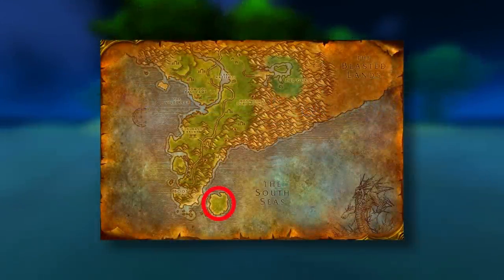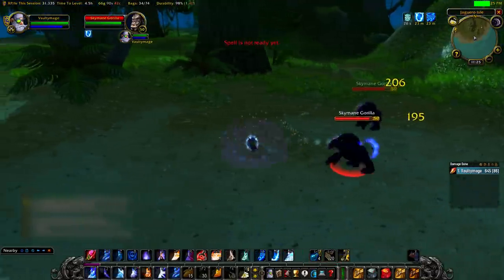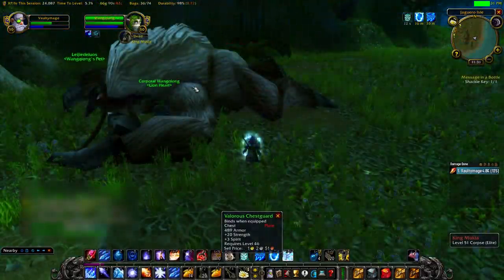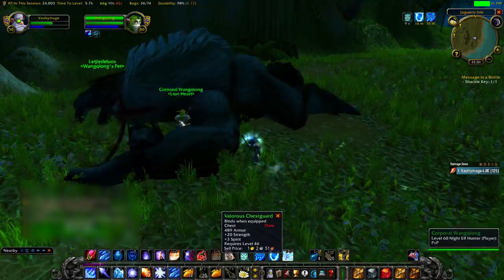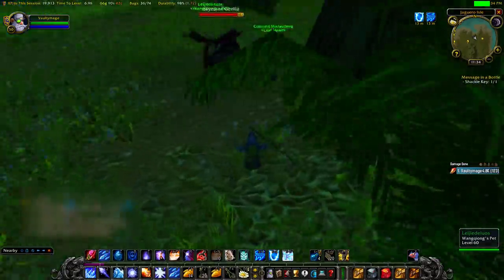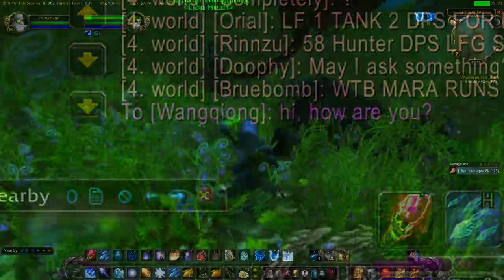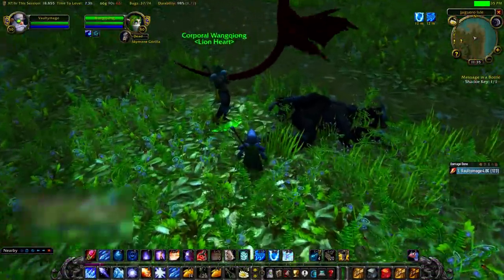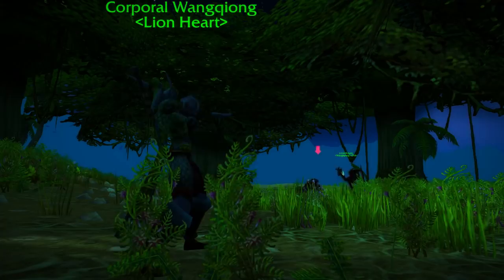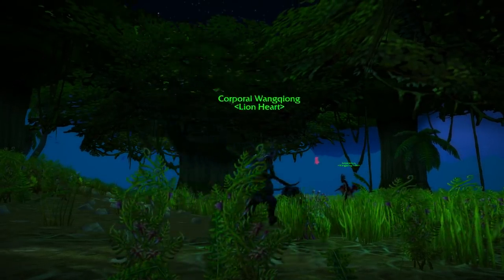Once again, this is a very out of the way place that you wouldn't normally go through — it's definitely not a high traffic location. One of the places people would go to get some grey items while nobody is looking. And once again, this hunter seems to be very in the zone, as she doesn't have any reaction to me. I can jump around her and stare at her and she doesn't even target me or react in any way. I even sent her a message and got no response. Some bots actually have an automatic response to whispers, but this one doesn't. Not responding to a whisper alone doesn't make you a bot, but it is suspicious behaviour.